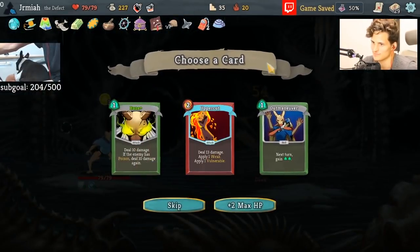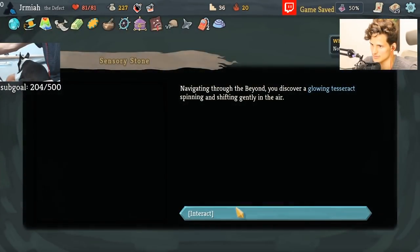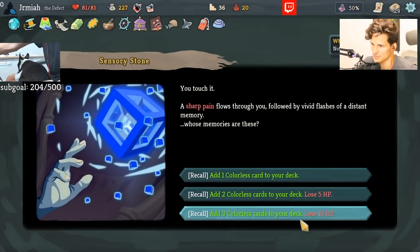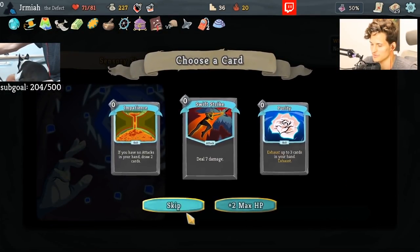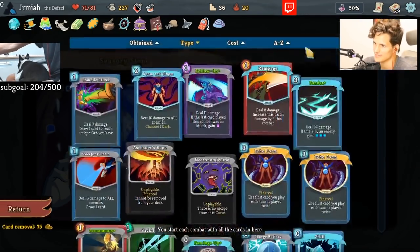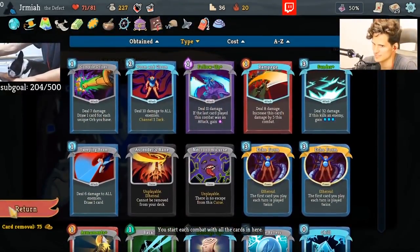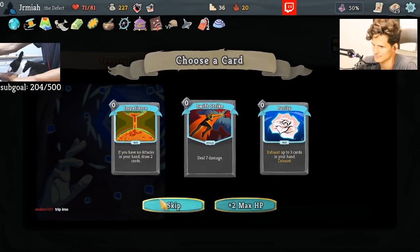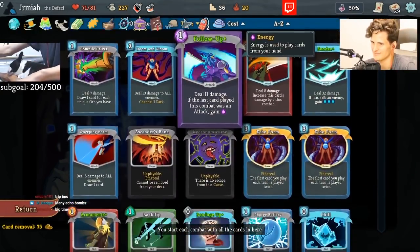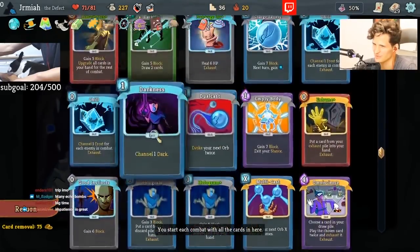We can get full heals with Bandage Up — that was one of the best things we could have asked for. It was a good weaken and vulnerable as well. Let's look for colorless cards here. Do we like Purity or Impatience? How often do we not have attacks — we have 1, 2, 3, 4, 5, 6 attacks in the deck. Impatience is pretty decent card draw. Do we want two of them? Trip gives us Vulnerable, and Vulnerable gets rid of Artifacts as well, but we have Multicast Darkness that can do stuff. We don't need Trip.